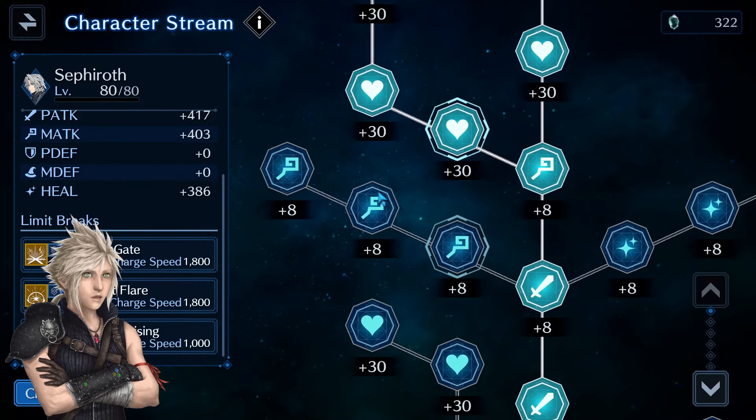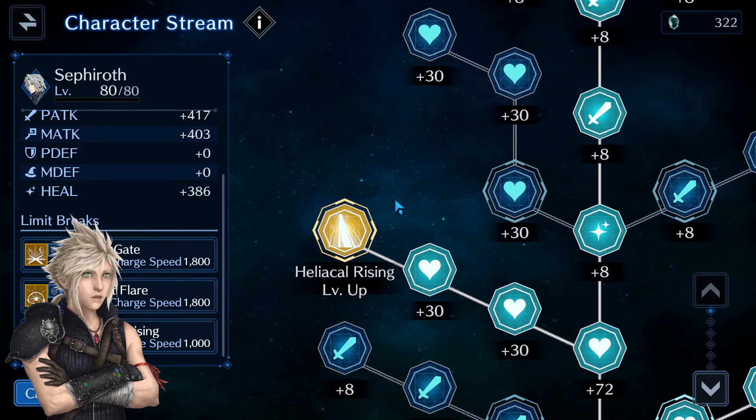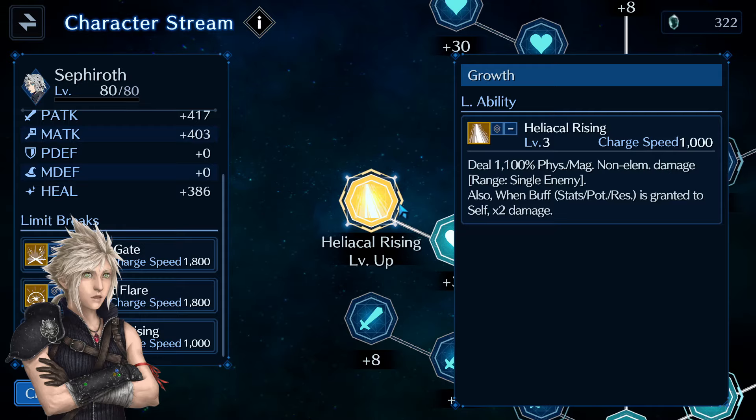Level cap increase with level 80 now being the new max level and, as I thought, they have essentially given us two level cap increases at once. Because of that, we can level up those new limit breaks twice so they can be level 3 now.